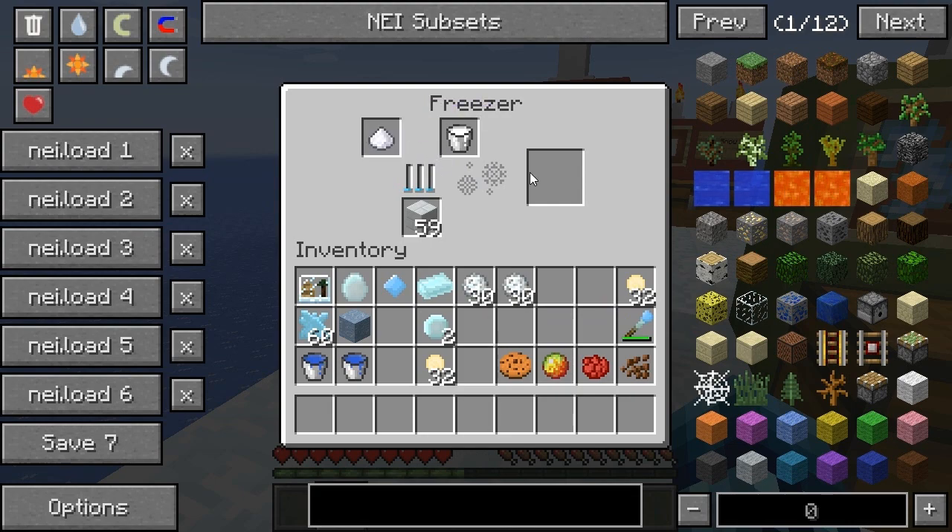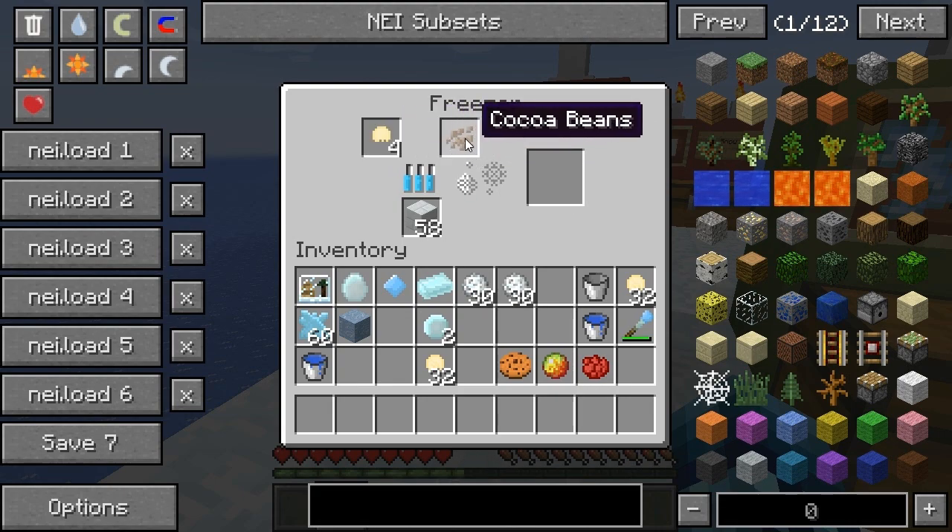Next, put some milk on the right and some sugar on the left in the freezer and it should make something pretty cool. It makes vanilla ice cream — you get four of them. When you put vanilla ice cream back in the freezer with ingredients, you can make different types. For example, vanilla ice cream plus cocoa beans makes chocolate ice cream.